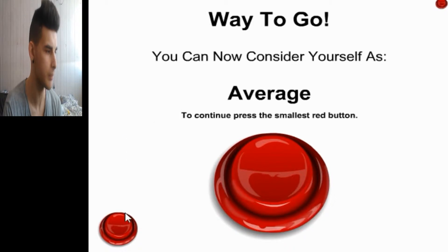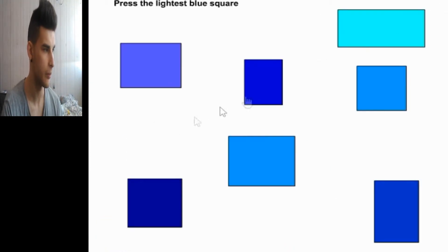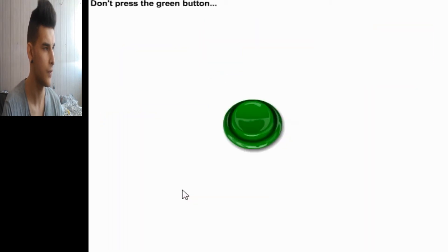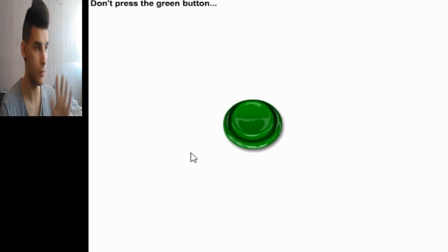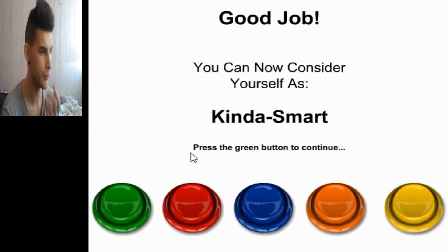Can't you press the smallest red button? Oh, haha. No, no, no. I'm not an idiot. Press the light blue square — that's this one. Press the square twice: one, two. Don't press the green button. Whew, okay, that was a close one. I was going to press it. Good job, you can now consider yourself as kind of smart.